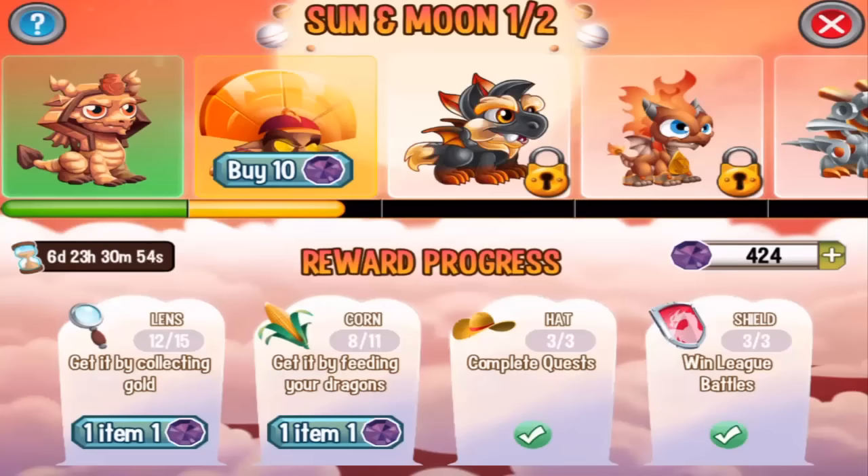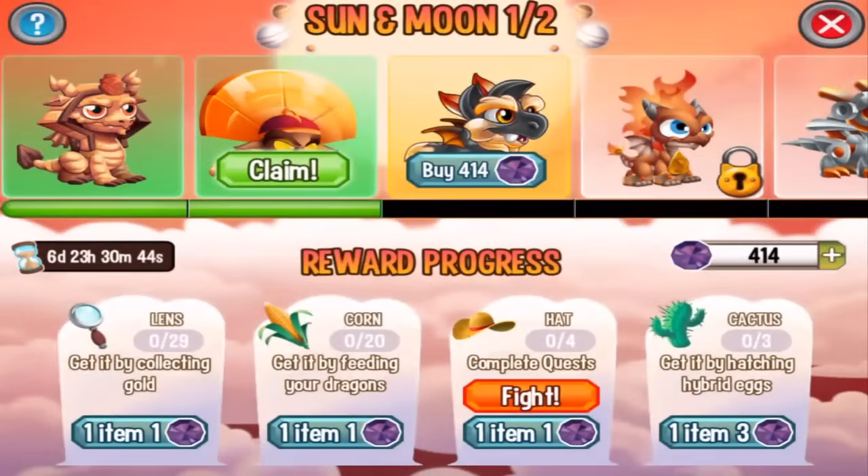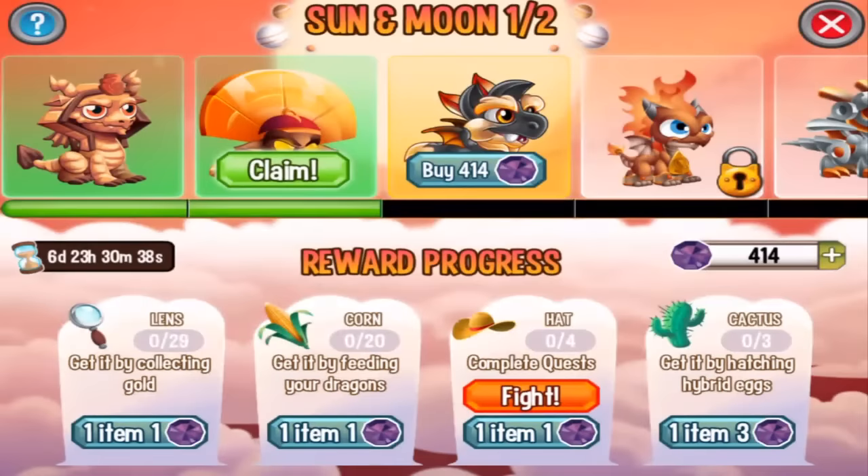Welcome to Part 3 of the Sun and Moon event island. We're going to get the Aztec Emperor dragon for 10 gems and see what we have to do for the fire wolf dragon. We have to collect gold, feed some dragons, complete four combat quests, and hatch some hybrid eggs.